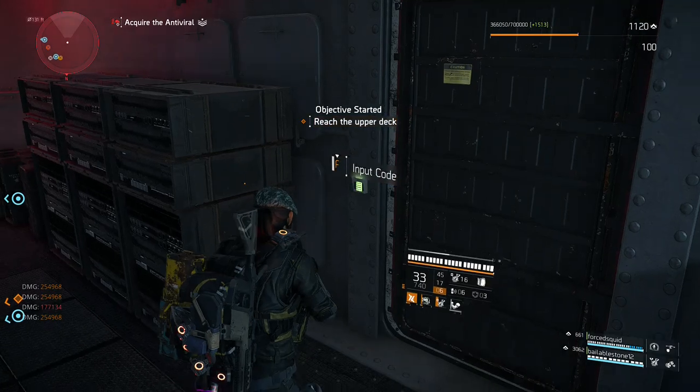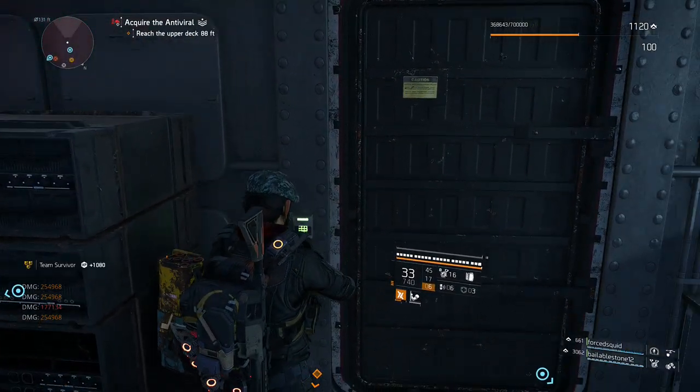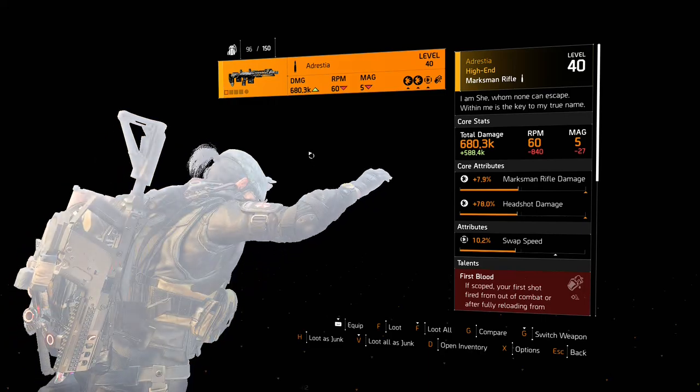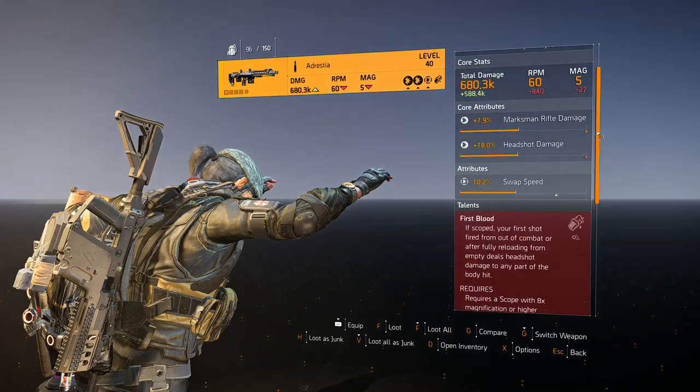We will now be using that Black Tusk key that we found earlier and we are going to see just a weapon crate by itself. Once you open that weapon crate you're going to get an item with a little flavor text — you're going to want to dismantle this and you are going to get the Tally, the first part for the Nemesis. After that just finish up the mission by killing Wyvern and you're going to move to the next part.